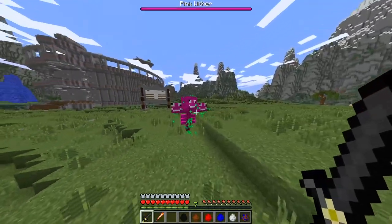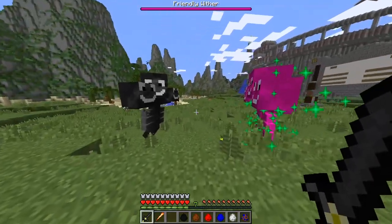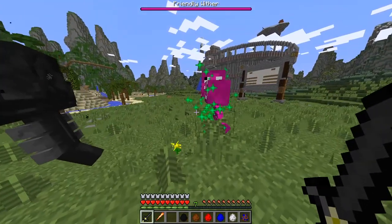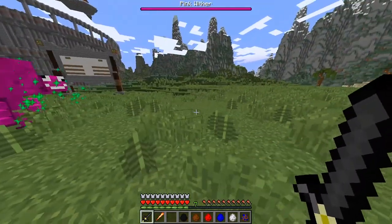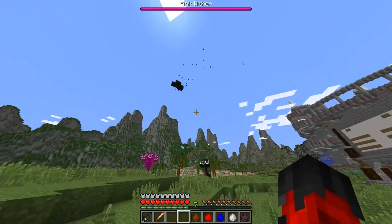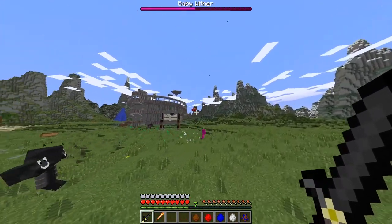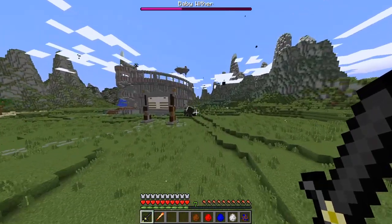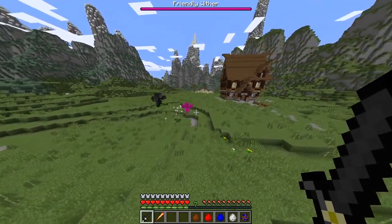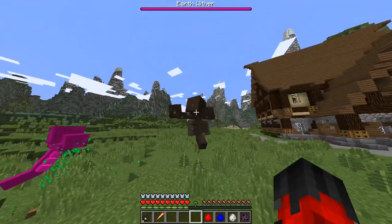Are you ready, good sir, for the withers? Pink wither seems friendly enough - how are you doing? It's really chill with me, I'm gonna fight it but it seems okay. These two could be friends. Next I've got a bubble wither - oh no, baby wither is angry at the parent wither! Okay, they're taking him out very quickly, no problem at all. I'm so glad I spawned in some help - these guys love me!